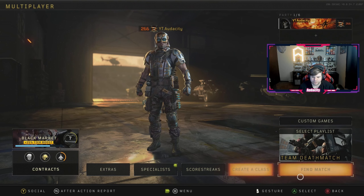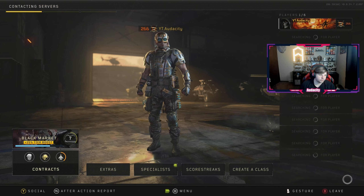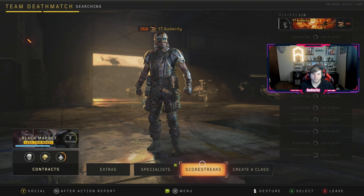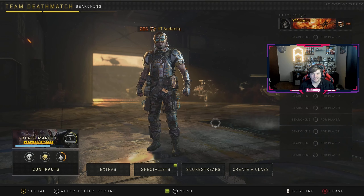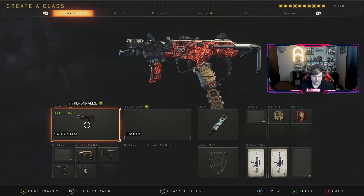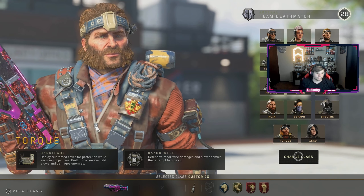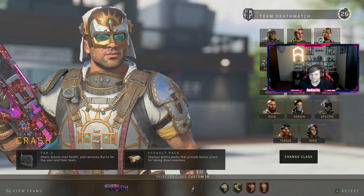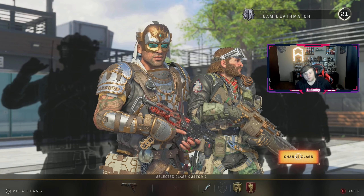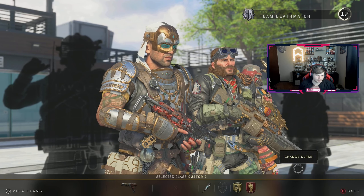We're gonna get these camos set up and hopefully get into a TDM lobby quickly to check out this new camo that's taken me five years to unlock. Here we are on Arsenal. We're going to test around - I'm hoping the SOG is going to be the weapon I can use this game. For me it's just hit or miss sometimes.